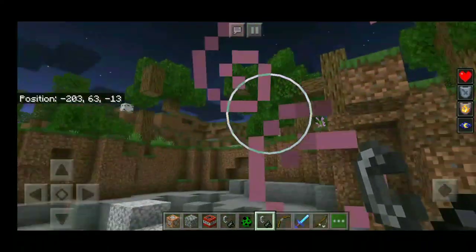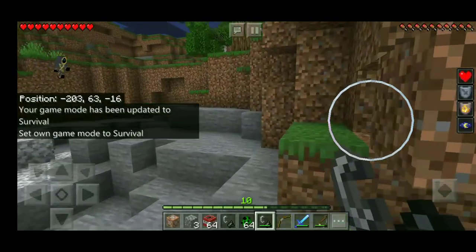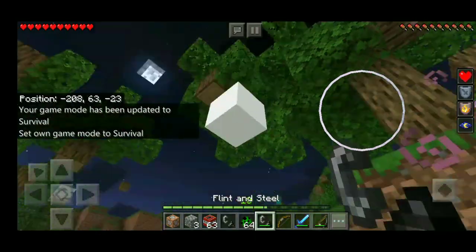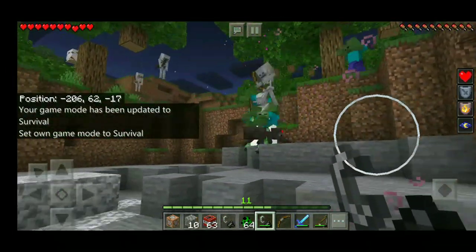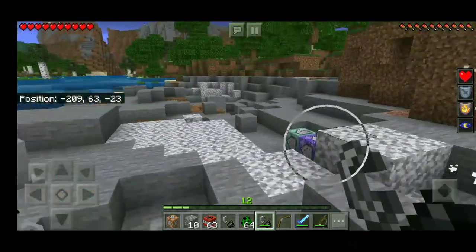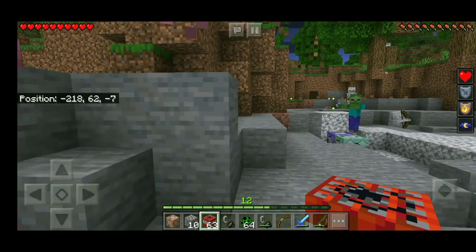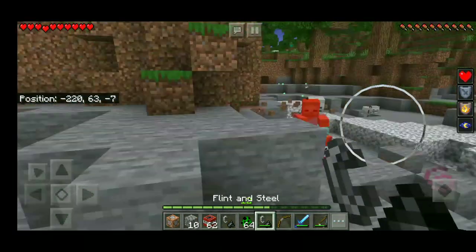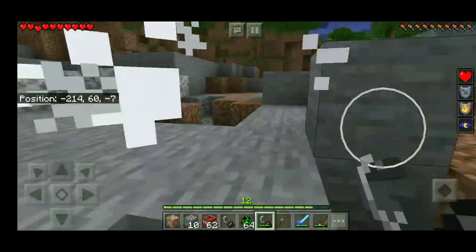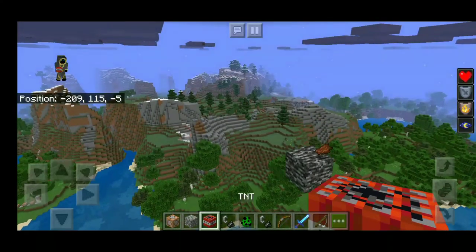Let's try it in survival mode. The skeleton is not affected by the magnetic TNT when they start shooting at a target — like me as a player. Test on the top sky.